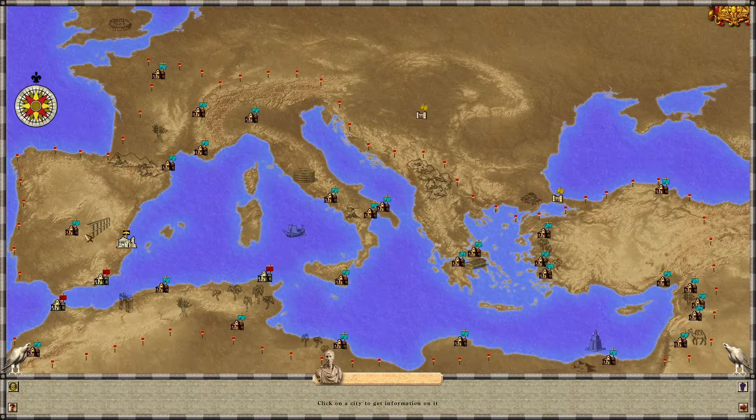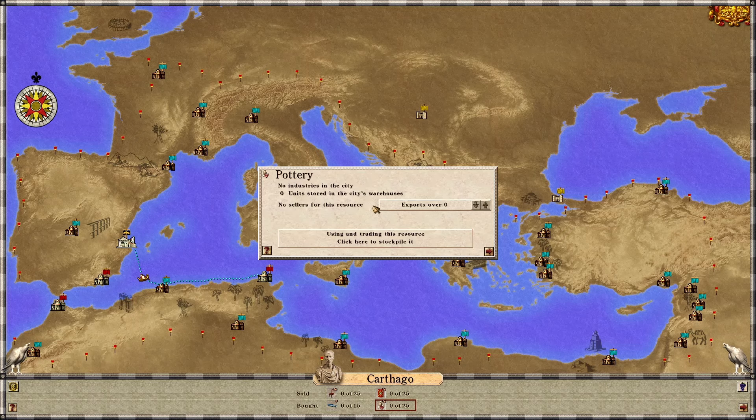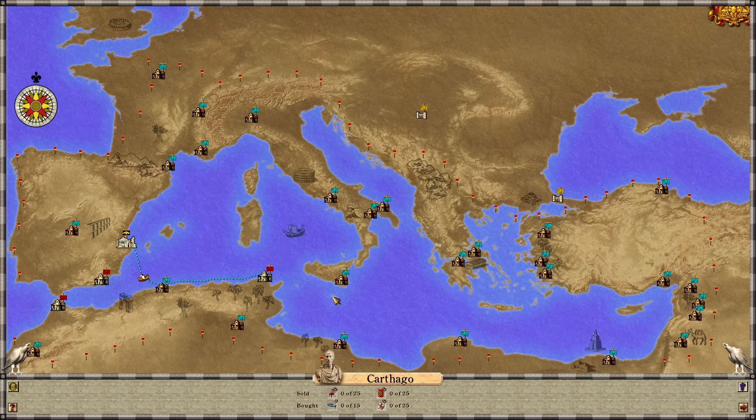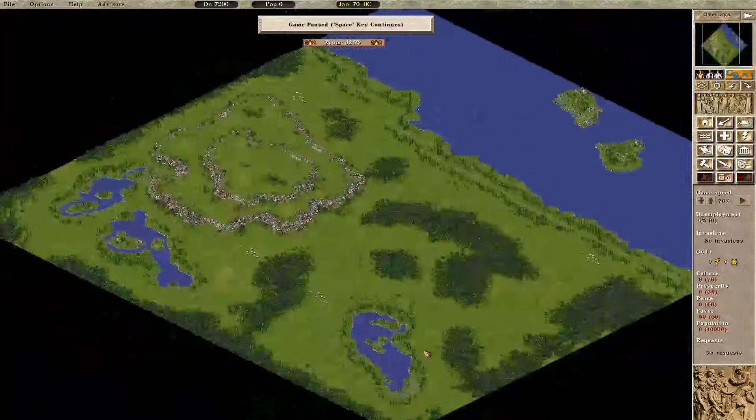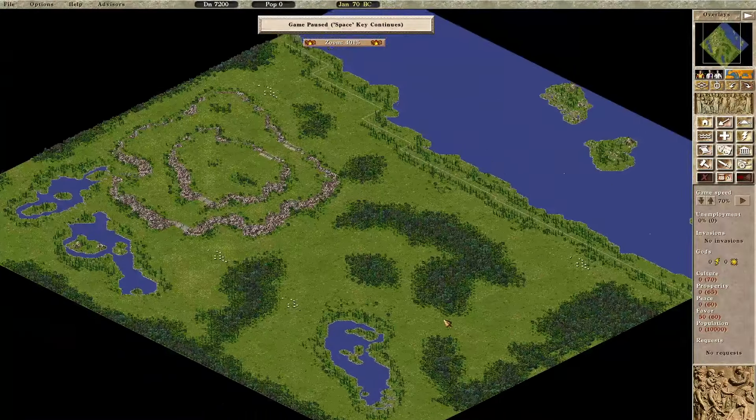Looking at the world map: Carthanova will buy olive oil, Tingus will buy wine, and Carthago will buy pottery - we'll open that one first. We'll leave the other two for now since I need to farm to get those going. The pottery is pretty easy. They will also sell furniture, which is something we don't have access to here - kind of a rare map to not have that.